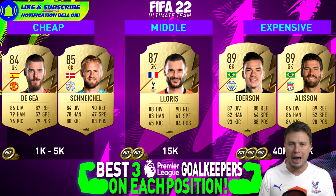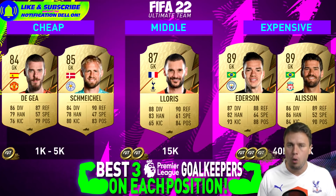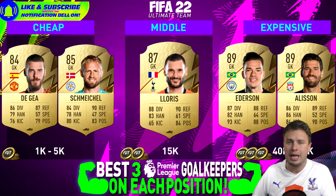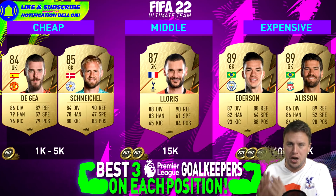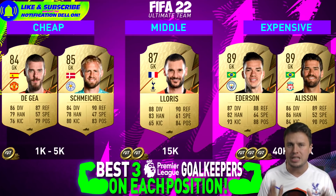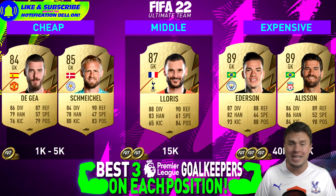With Davide De Gea and Kasper Schmeichel, you can get yourself two extraordinary goalkeepers for less than 5k. Goalkeepers like Areola and Mendy of Chelsea are really dirt cheap and very OP. Ole Rieß is one step higher — he's 87 rated but only has a price tag of 15,000 coins, which is not a lot for a goalkeeper with 88 diving and 90 reflexes. For the expensive versions at 89 rated, Ederson and Alisson from City and Liverpool both look great. Sweeper keeper Ederson has a special ability to save with his feet, but Alisson is also very complete.